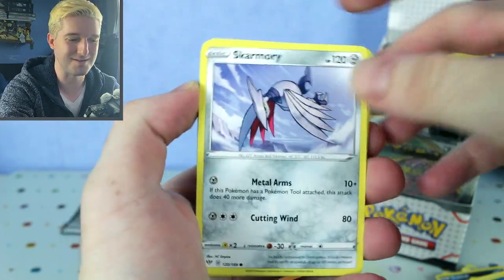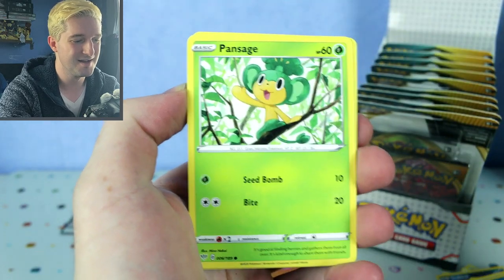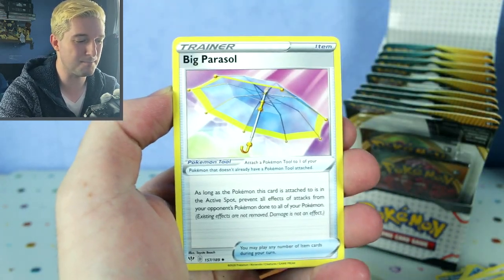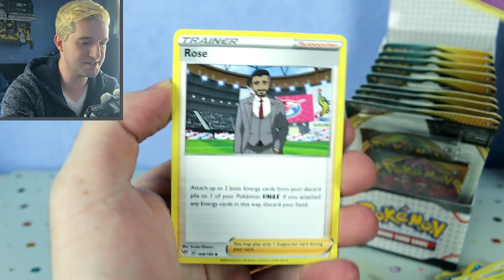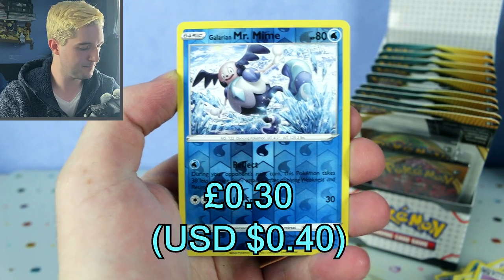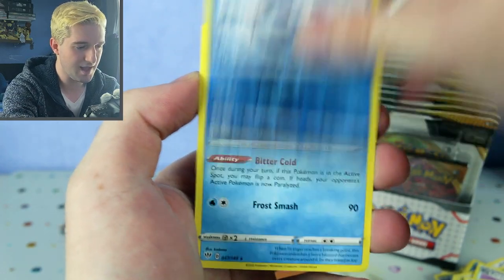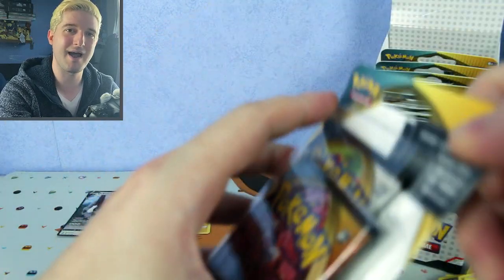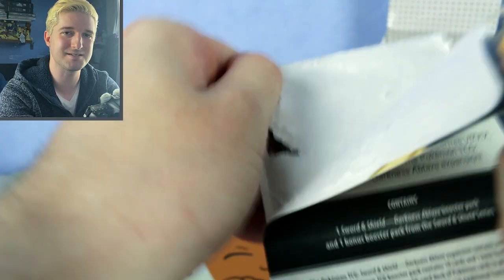I swear these packs are weird — I'm not doing them upside down, I think they've been packed differently. Pansage, Electric energy, Fletchling, Big Parasol, Shiinotic, Rose — I need that in rainbow — Galarian Mr. Mime reverse, and Aromatisse. I love how I can sense how good these packs are. Everyone's pulling good stuff — this is definitely some weird karma going on.